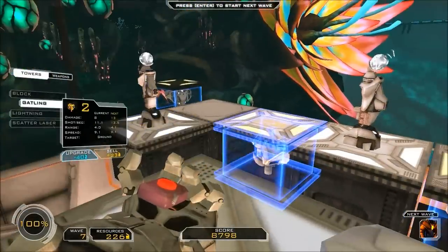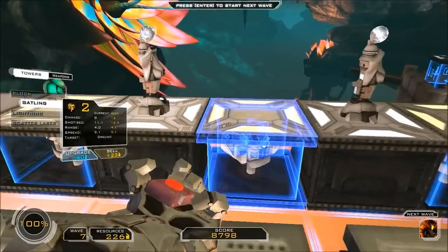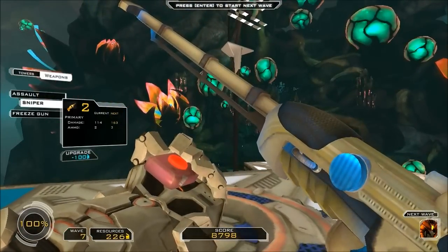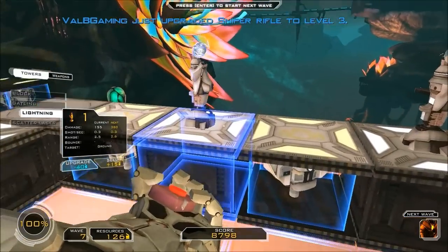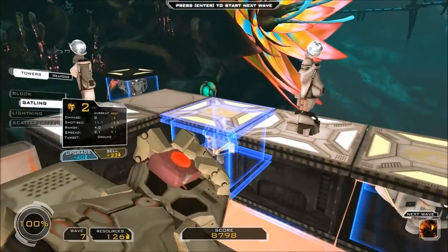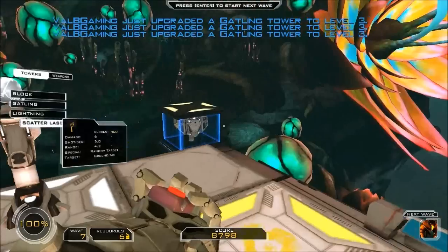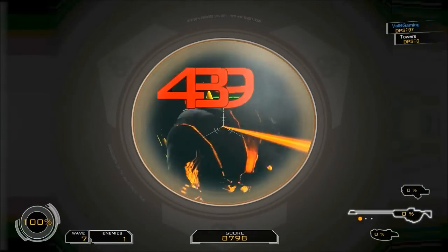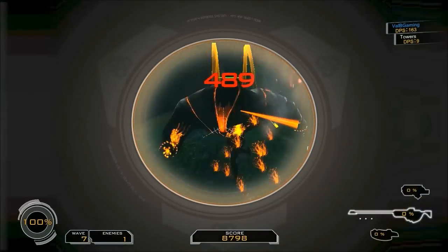Okay, so now we have the big walker. Only one is going to come out, I know that much. But he has a lot of health — you can barely handle him with how much health he'll have. I'm going to upgrade my sniper. I'm going to also upgrade the gatlings. That should hopefully be able to handle him. Now my sniper has three rounds and does 489 damage per round — if I can hit him. A few bad shots there. I'm going to go up here.